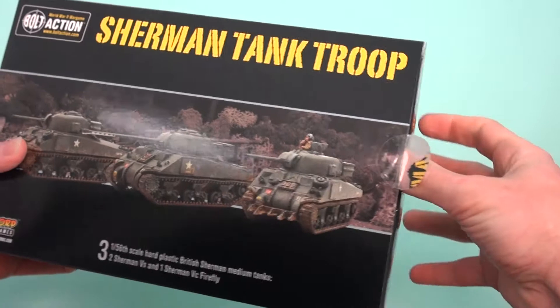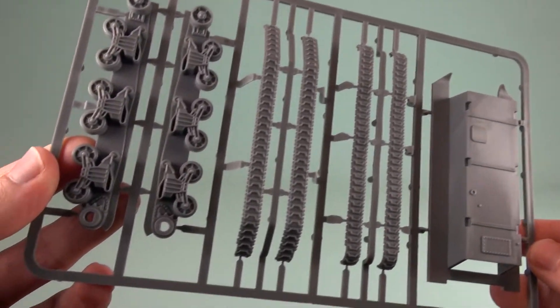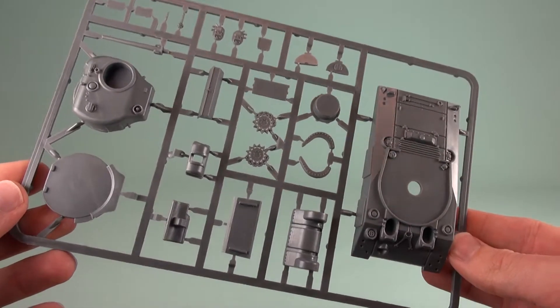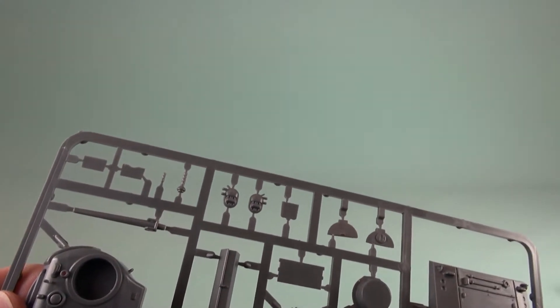Each of the three kits are fundamentally the same. You have a bottom hull, tracks and a wheel assembly, cunningly moulded together to prevent a whole lot of fiddling around. Then you have a sprue with the upper hull, turret and bow pieces, plus the missing sprocket from the tanks.